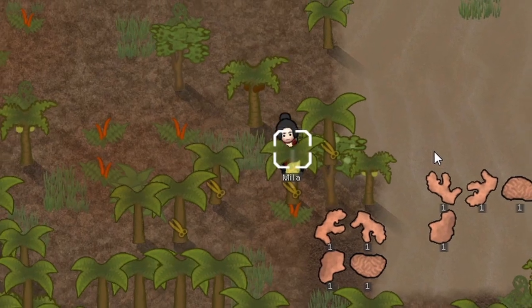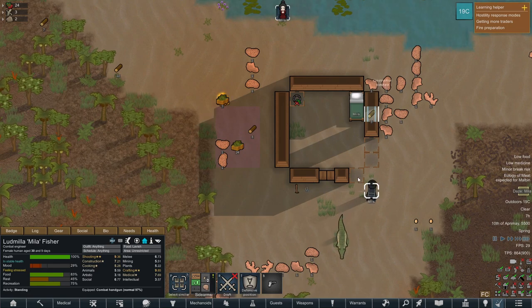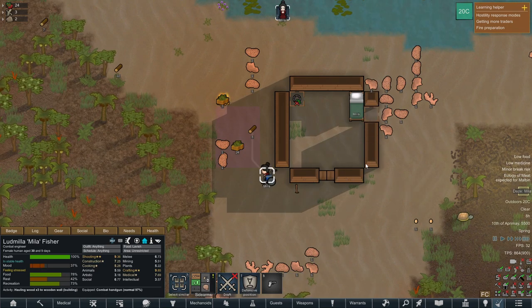After recovering from the food poisoning, she continued to work on the hut, which took another two full days. But then she finally had a safe place to stay.